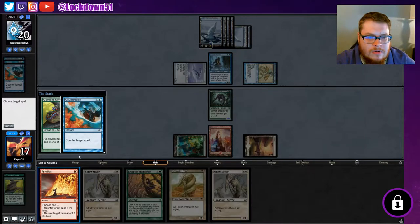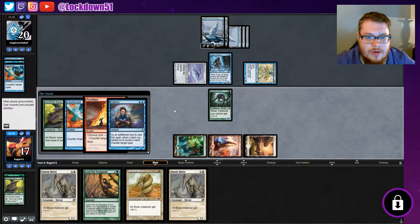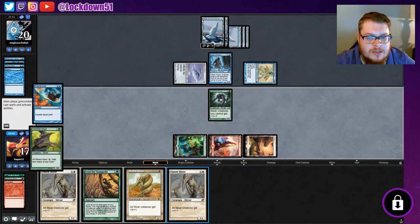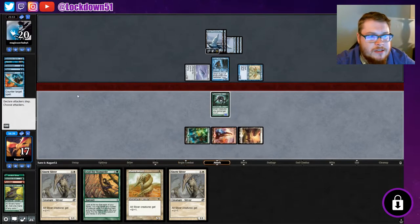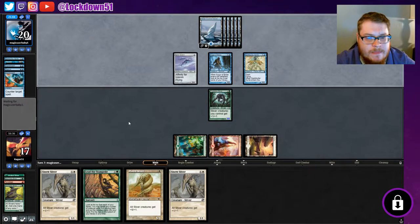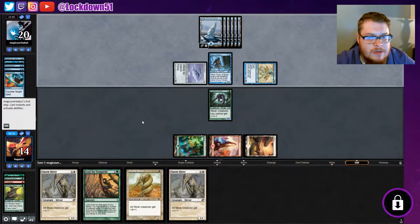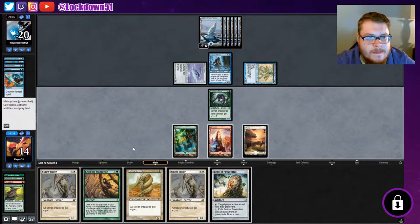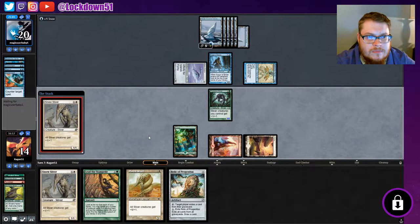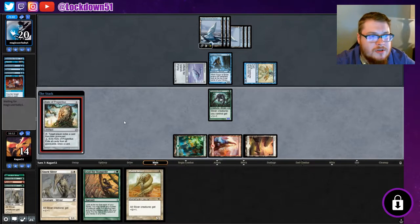They counter — we counter — they counter that counter. Okay, they had the two counters. We would have lost our Lord anyway; we lose our Gem Hide which does suck. But now they have one island in hand, so we at least have our mana right. They drew one card, they're swinging in. We can recover from this. A Relic — hmm, not the best place for Relic right now. We try to get Lords down. Draw another counter spell, Accumulating Knowledge. They had all the counter spells — geezo pizza.